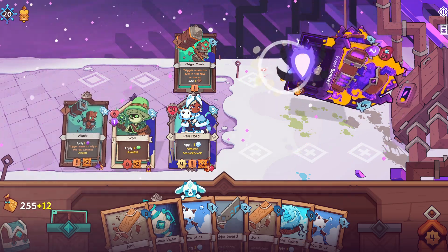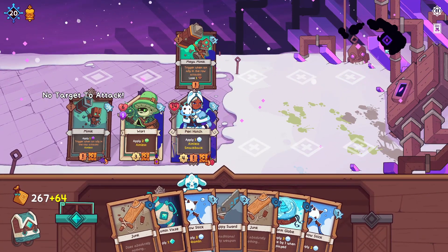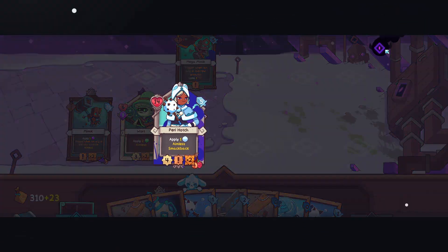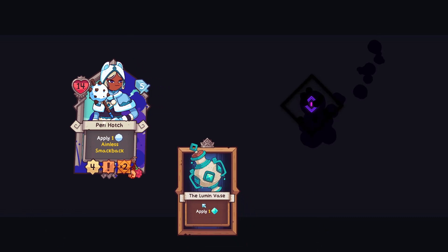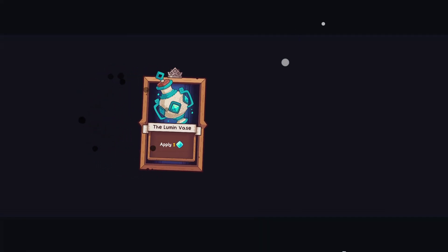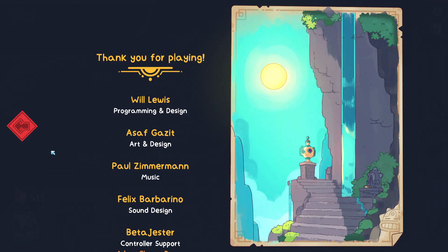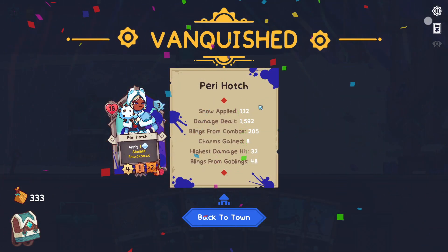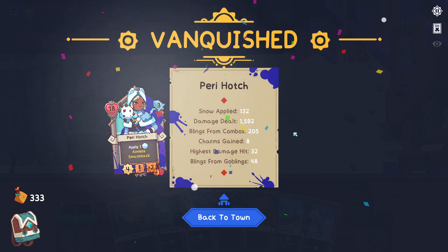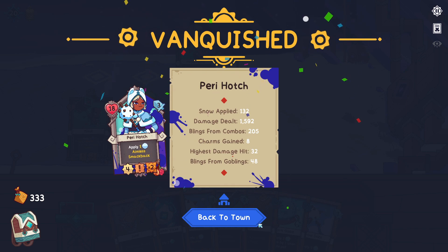Yeah, we win. Goodbye. Look — Wart got the final kill there. Good job, Wart. Easy dub! Little tad scary at some points there, but overall extremely smooth run, extremely smooth sailing. Hell yeah, buddy. Plains from damage dealt: 1,592. That's quite a bit of damage, some would say.